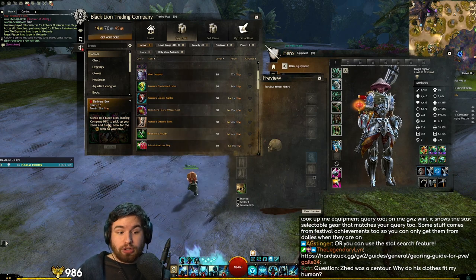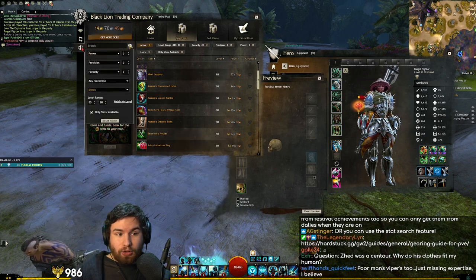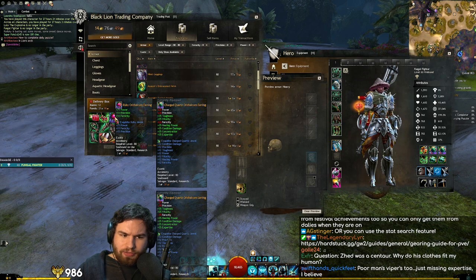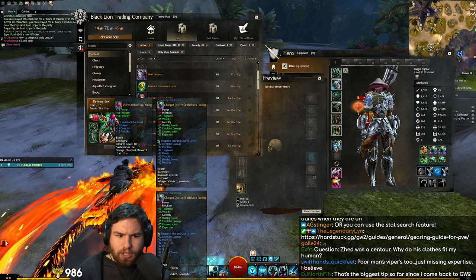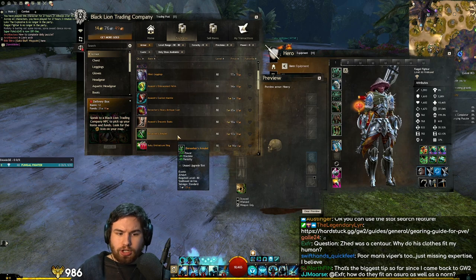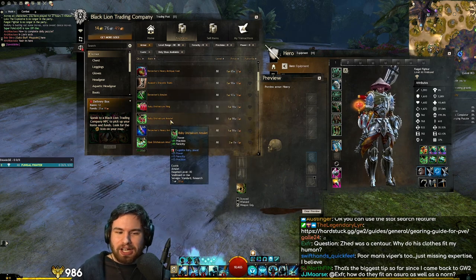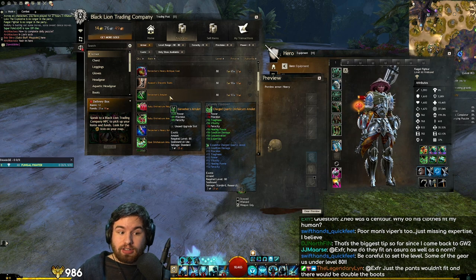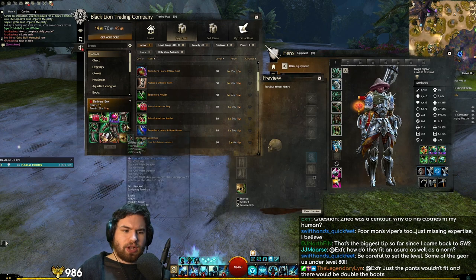This works for jewelry too. Be a little bit careful here. Look at the jewelry — notice you have the stats and also the upgrade: the ruby orichalcum earring and exquisite ruby jewel. Not all amulets ship with this. Notice that this Berserker amulet looks like a good deal — it's a tiny bit cheaper than our ruby orichalcum amulet, but notice that it doesn't have the jewel. We'd actually have to buy that and then upgrade it, which would end up wasting money. So just be aware of that.